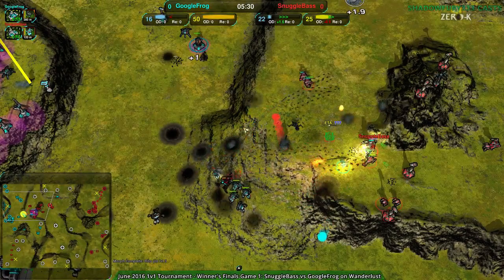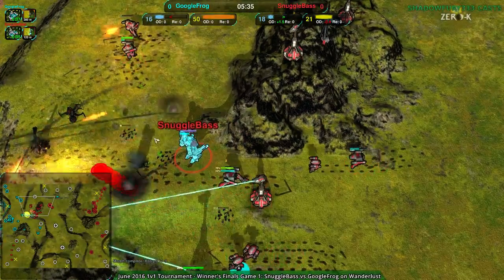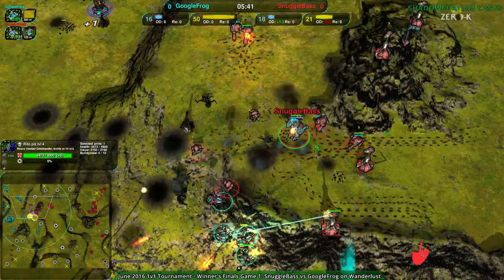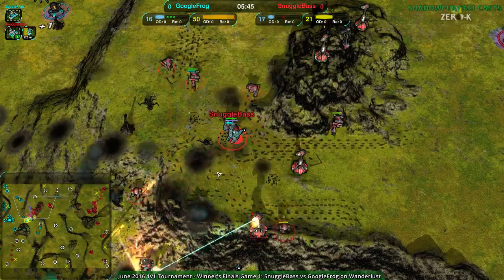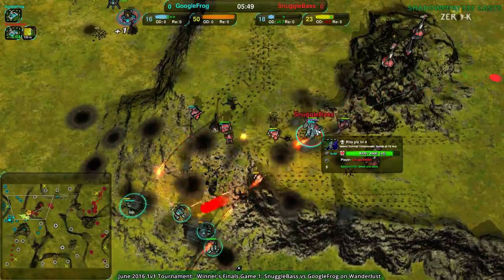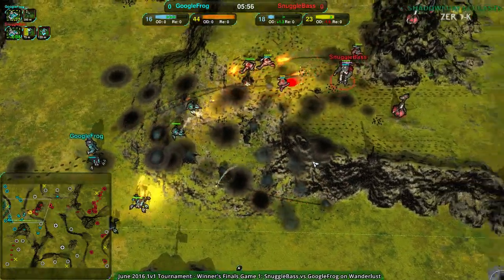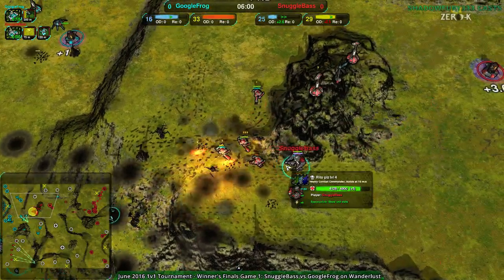Speaking of effective, we have an Infiltrator — there it is, it did its job at any rate. Eight seconds left and that Commander with the Riot Cannon and Plasma Artillery is not able to do a whole lot to save its comrades, and as a result is pretty much forcing Snugglebase to fall back.